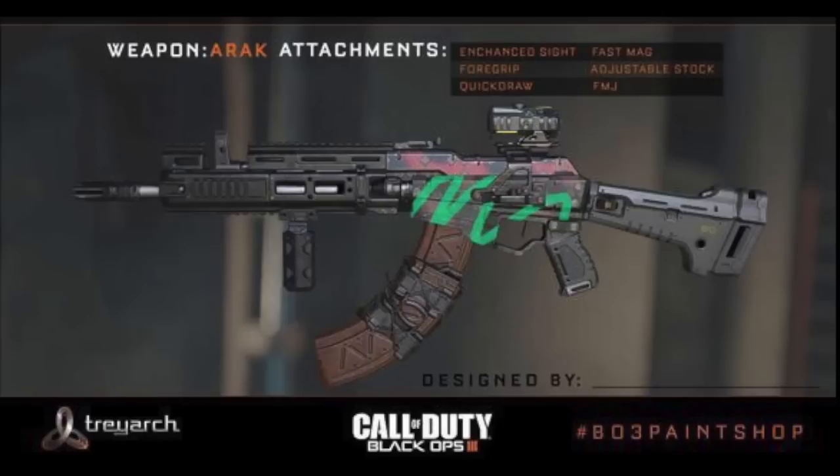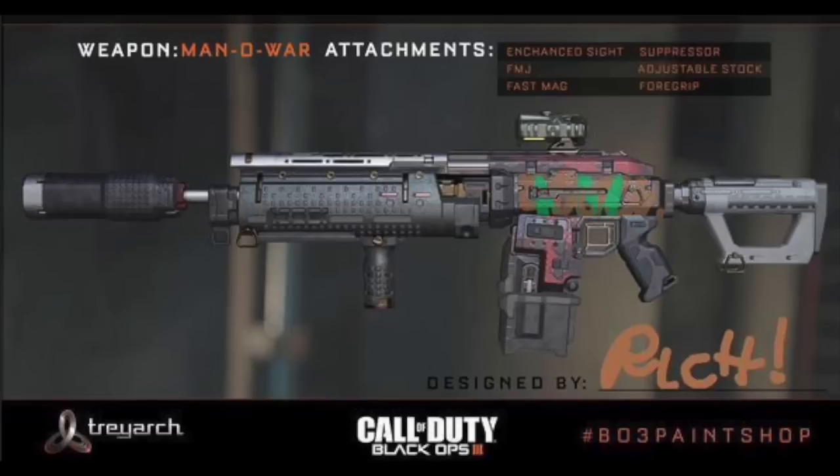You guys can see just more stock, FMJ definitely returning, fast mags as well. This is called the Manaward, and what this weapon is going to be like — it looks epic, guys. Let me know down below all of your thoughts, and I'll see you guys over on the next one.